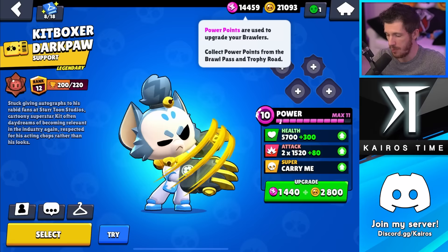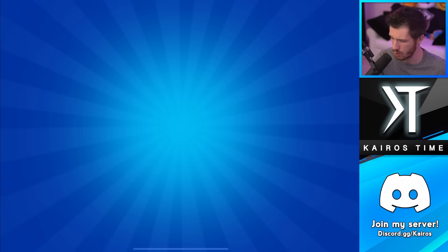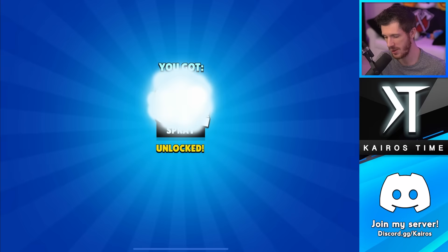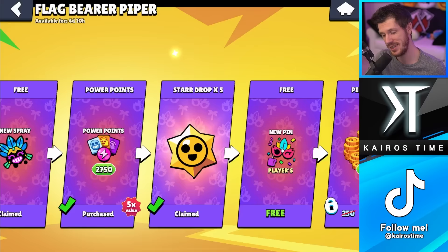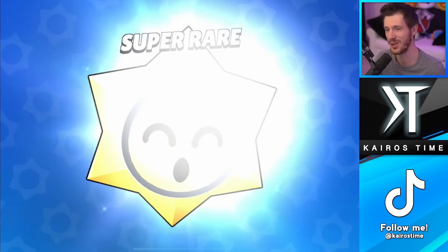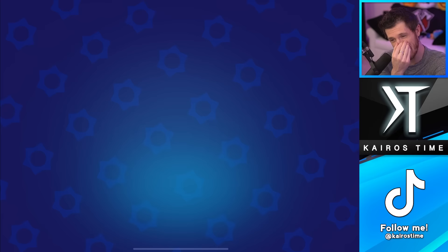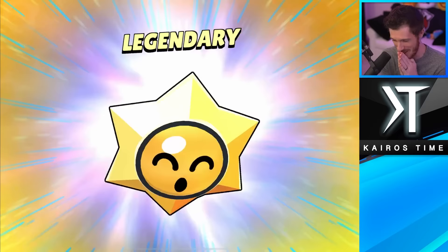I am in need of Power Points, so let's go ahead and buy this. We unlock the Flagbearer Piper skin — actually a really cool skin. We grab 200 free coins, the new spray, and then buy the Power Point offer: 2,750 Power Points, pretty solid. We get five Star Drops — three rares and two super rares, not that good. Then we buy the coins, which is the one I actually care about. And the Legendary Star Drop... it's a skin for BB. I don't even like this skin very much.